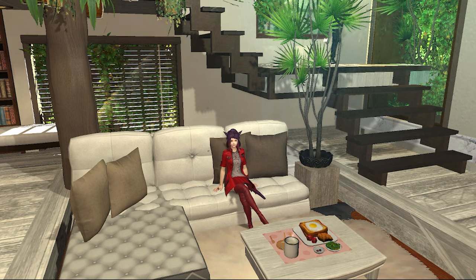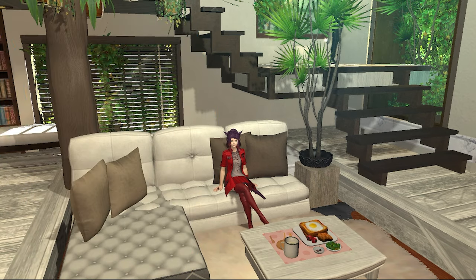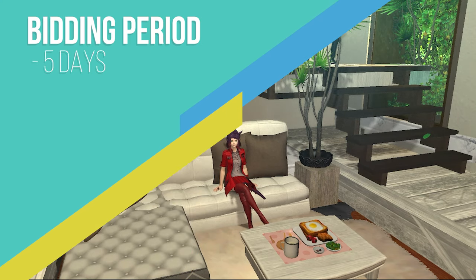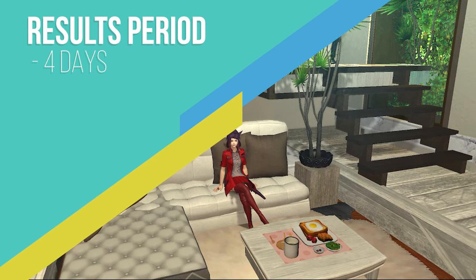The lottery system consists of two phases: the bidding period and the results period. The bidding period lasts 5 days, during which a player can bid on one and only one house — this includes bidding on a house for your FC. You can only bid on one for yourself or one for your FC, not both. The phase begins and ends at 8 a.m. Pacific Daylight Time. Then the results period begins, and you have 4 days to claim the house if you are the winner, or the house will be relisted in the next lottery.